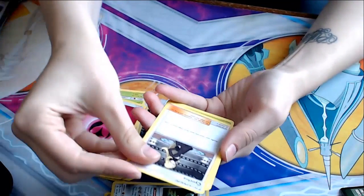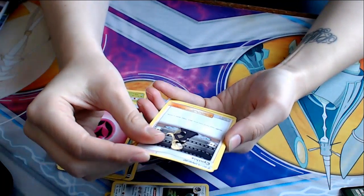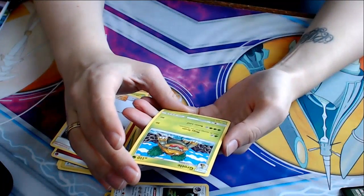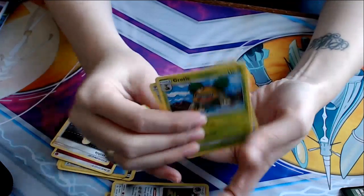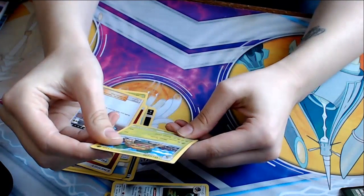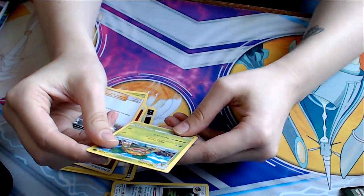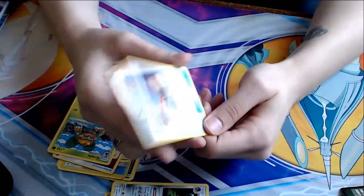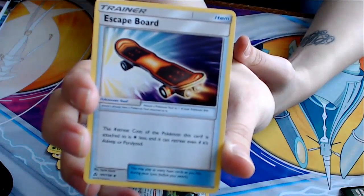Fairy energy. Cynthia! Shuffle your hand into your deck, draw six cards. Grottle — Giga Drain, heal 30, deal 30. Razor Leaf for four does 80. Not bad. And Escape Board — a skateboard with a jetpack on it. The retreat cost of the Pokemon this card is attached to is one less, and it can escape even if it's asleep or paralyzed.